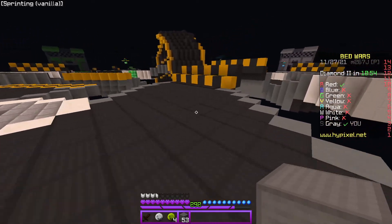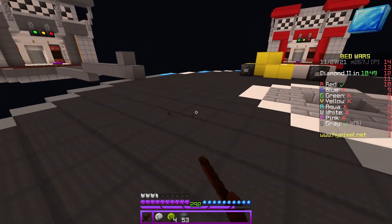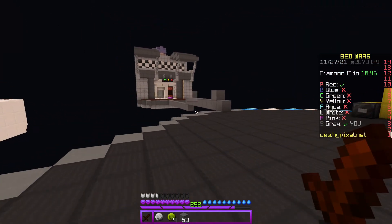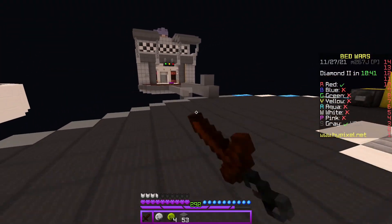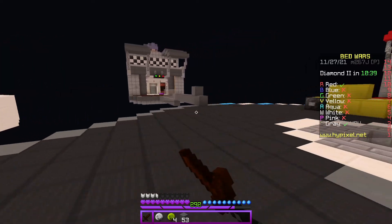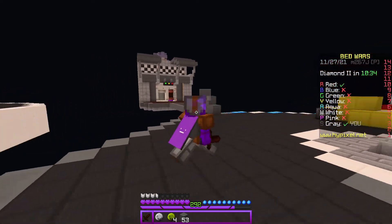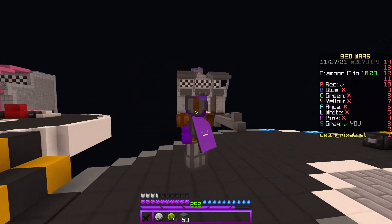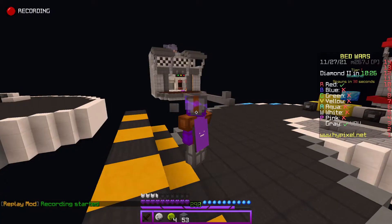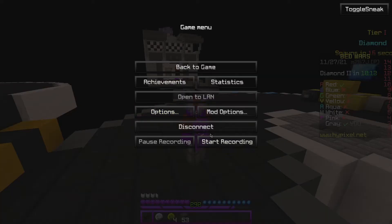Now that I'm at mid, what I can do is take out my sword and just walk around kind of like this, swinging my sword a little bit. You can move around in circles, swinging your sword, and even jump around a bit if you want. Be sure to hit the start recording button and do this for a little bit. Basically once you're done, you can hit the stop recording button and then disconnect.